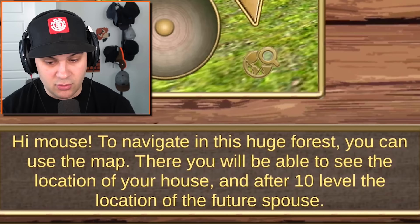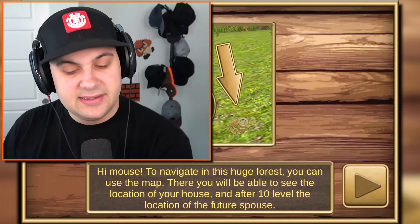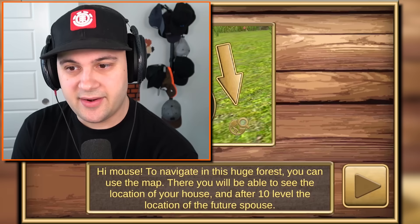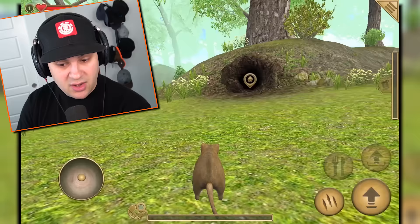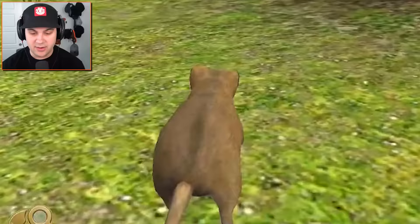To navigate in this huge forest, you can use the map. There you will be able to see the location of your house, and after 10 levels, the location of the future spouse. Everybody knows that a level 10 mouse is required to get mouse married, and that's what we're going to do today. To gain experience, you can perform quests. Click on the button on the right side of the screen to open the quest panel. Okay, I got quests — let's click on the quest thing.